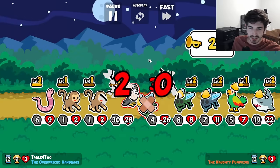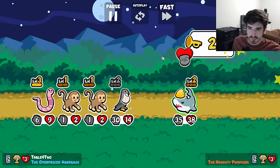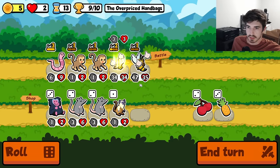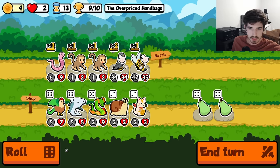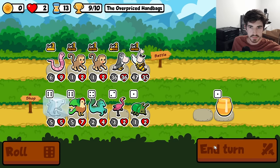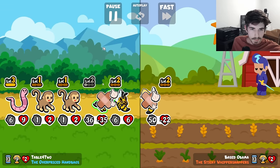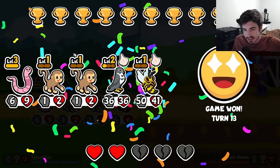Wouldn't it be so funny if the whale could eat your homie? That would make it so fun. We don't have enough to get through the shark, interestingly enough — really friggin' close but not quite there. We've got one more hit on the wasp with the monkeys and then we'll start doing something smart, maybe. This is kind of fun — I love it. Maybe this is the way you gotta do it: just the slow, consistent scaling and then hope you don't run into the nuts snipe team.